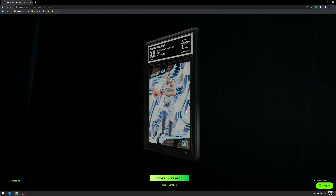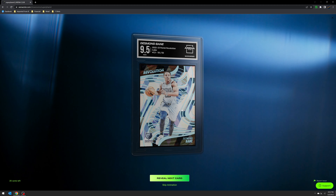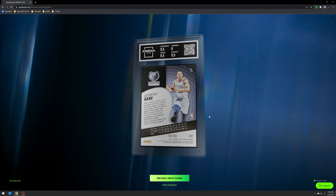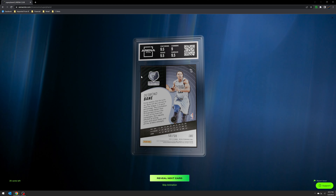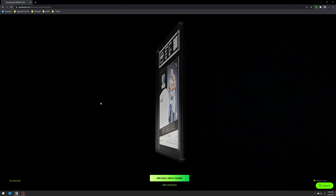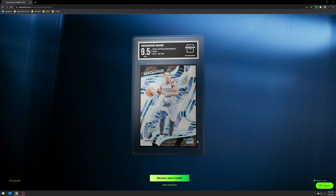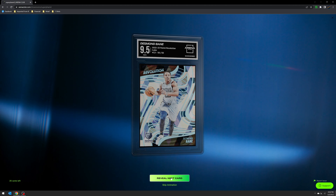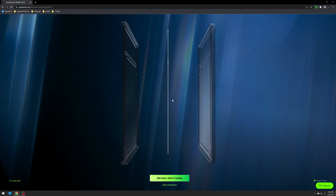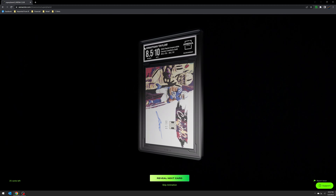Next up is a 9.5 of Desmond Bain Cubic — this is the 50th out of 50. Again this came out of the same Pac-Man break as that Roddy. The corners are really tough here — you can see that — and some edge stuff there, but really the corners are what held it back. Nine-five is still pretty good.